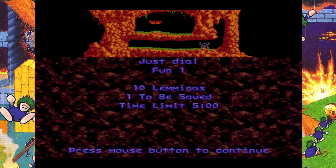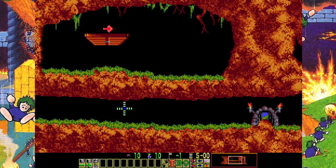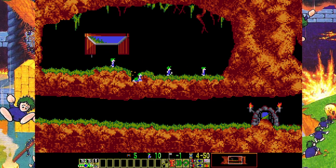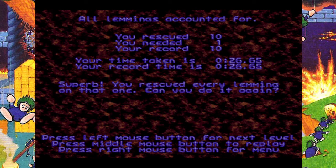There are four difficulty settings: Fun, Tricky, Taxing, and Mayhem. We're going to start with Fun. This first level is called Just Dig — ten lemmings, only need to save one, with a five-minute time limit. We're starting with basically tutorial levels. We have tasks on the bottom, and the one task we have is Digging. I can hit the 4 key to speed things up. We literally just had to dig through and we saved everybody. First level, very easy.